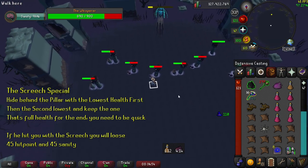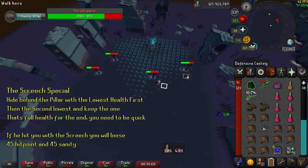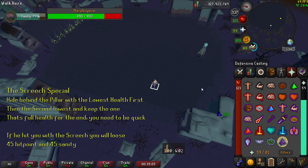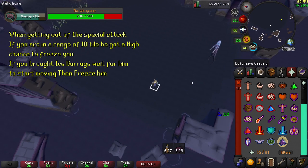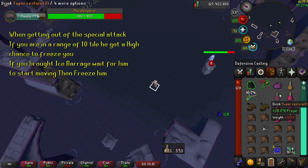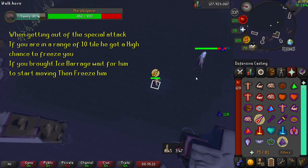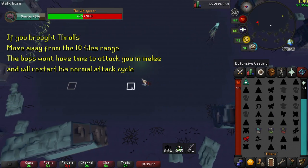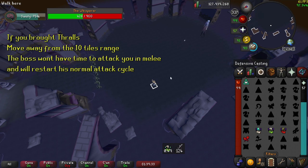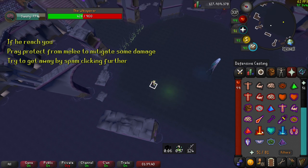For the Screech special, you need to hide behind the pillar with the lowest health first, then the second lowest, and keep the one that's full health for the end. You must be quick because if he hits you with the Screech attack, you will lose 45 Sanity and hit points. Once you get out of a special attack, if you're within 10 tiles of him, he has a high chance to send a biting projectile at you and will then move toward you to try to attack you in melee. If you brought Ice Barrage, you can simply freeze him as soon as he starts moving. If you brought Thrall, just run out of the 10-tile range and he will restart his normal attack cycle before having time to melee you. If he does reach you, pray Protect from Melee to mitigate some of the damage and try to put some distance between yourself and the boss.